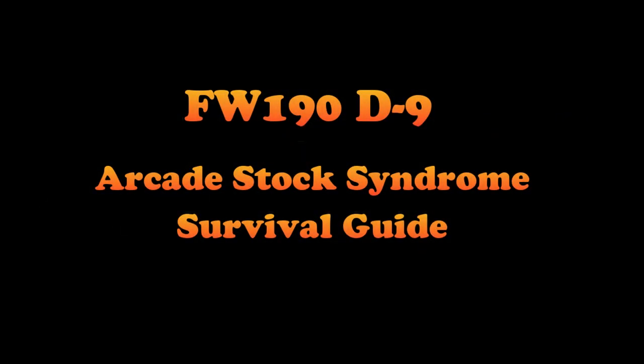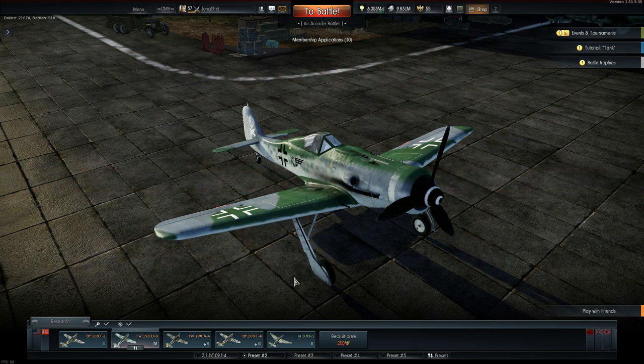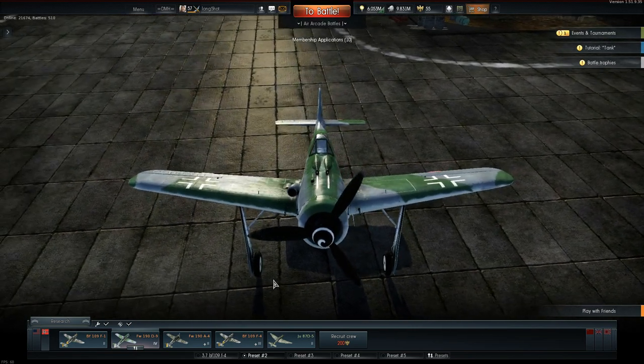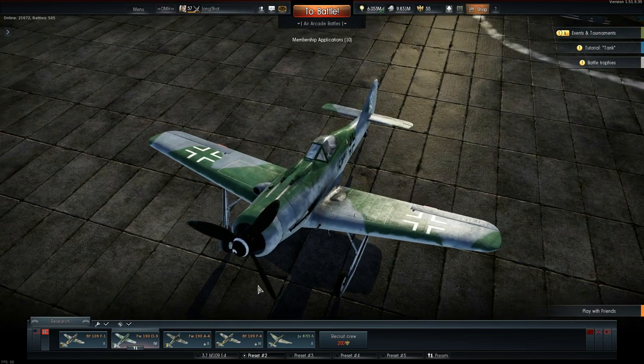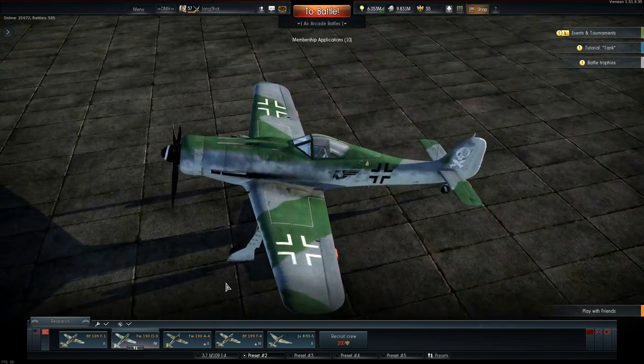Greetings War Thunderers, this is Longshot with you again. In this video I'll be looking at surviving stock syndrome when flying the FW190 D9. If you look at this plane, its beautiful lines speak of speed and deadly efficiency. It just looks like an apex predator, and when its upgrades are fully researched, that's exactly what it is in War Thunder. The D9 is a phenomenal plane.